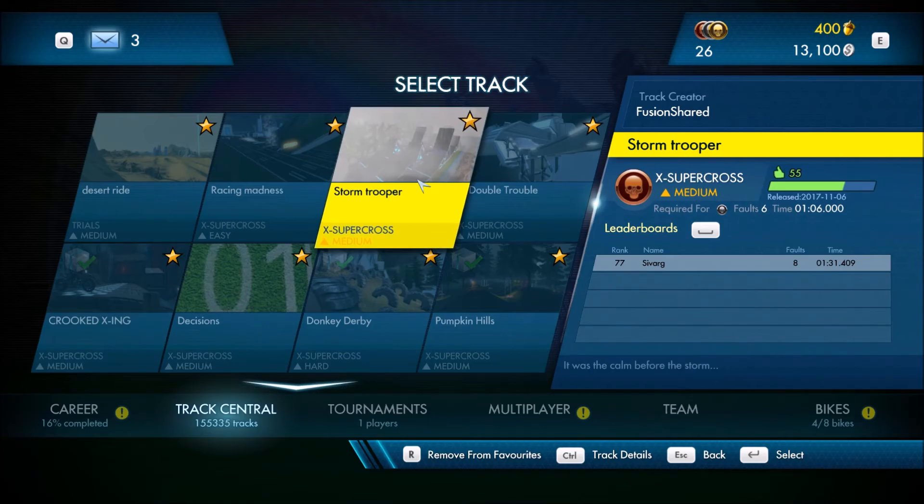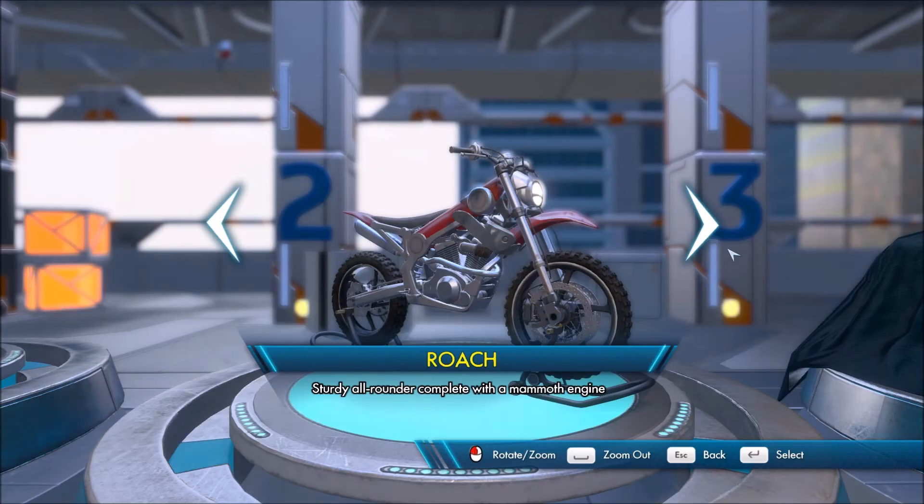I'm going to start off with the first track called Stormtrooper. Just to clarify with my subscribers, usually these tracks are made by players but they can sometimes be imported tracks as well from other Trials games. Just to make it clear, you basically follow the rider and the motorbike with a camera aspect. You can't really turn the camera around, so I can't really explore these tracks in full detail. This will be a little bit more like a playthrough.